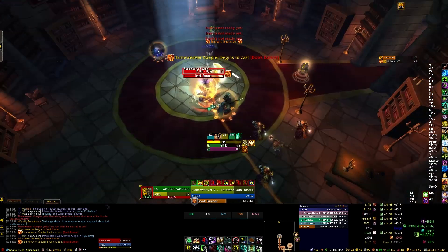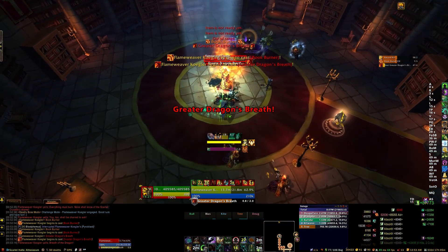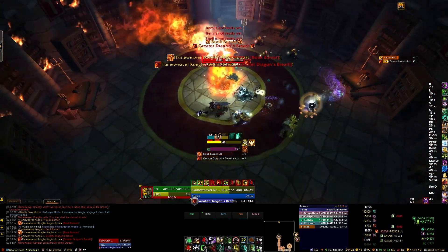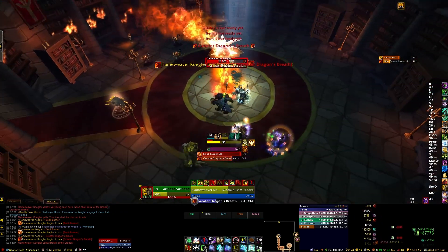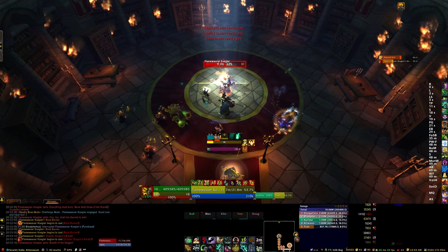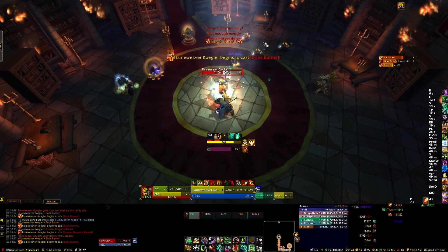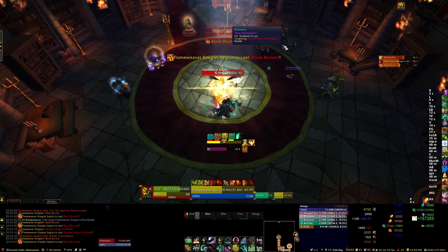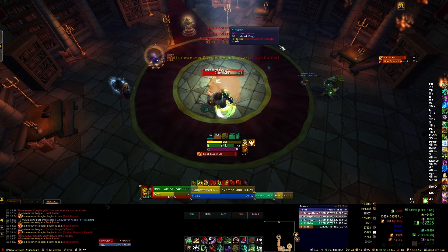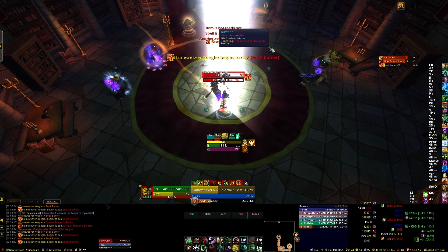Sometimes when he does book burner, he will immediately use an instant Pyroblast to follow it — I don't know what triggers that, it just sometimes happens. So be aware that if you don't have a cooldown and you're not at full health, he could potentially one-shot your tank, especially with low health like I have. Dragon's Breath is the same as before — just dodge around him. The Pyroblast dot is around 30,000 damage a tick and can be dispelled with magic, but the initial hit is really the big damaging thing.